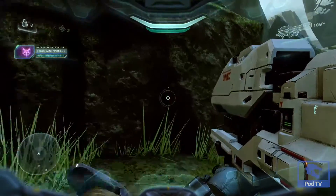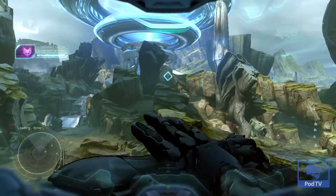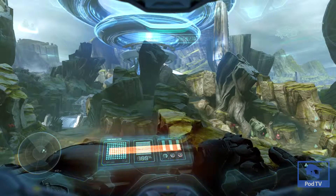Intel number eight is going to be on a pathway to the left after you kill the warden for the first time with the splinter turrets. Go ahead and find this dead elite with the sword and that is your eighth piece of intel.